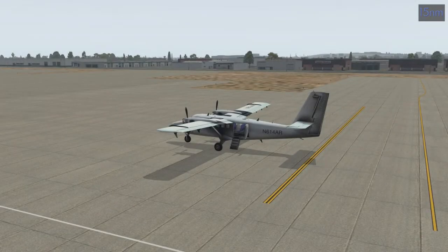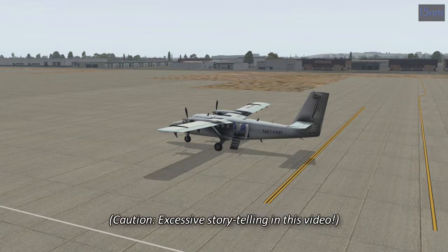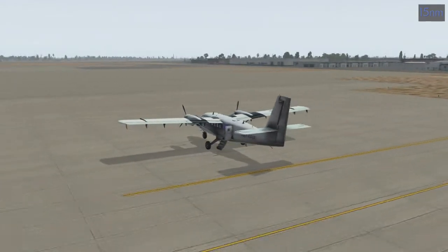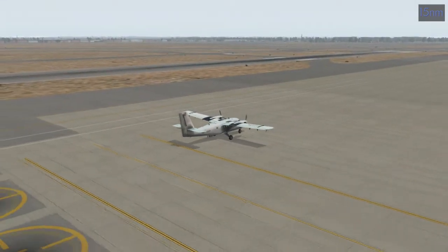Howdy folks and welcome to 15 Automatic Mile Arc. We have a quick one for you today with a 15-minute flight time. We're in Long Beach, California, going to fly over to Catalina Island. We're at Daugherty Field, KLGB, and we're going to fly to Catalina, KAVX. Weather is mostly clear except there's only a 5.2-mile visibility right now, so that should make things interesting.